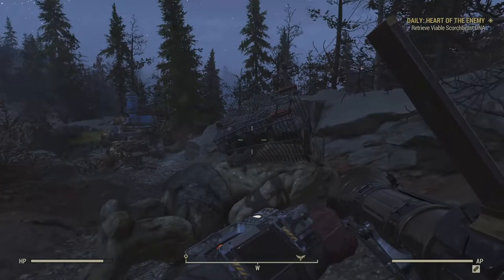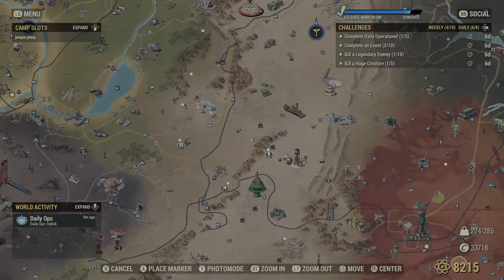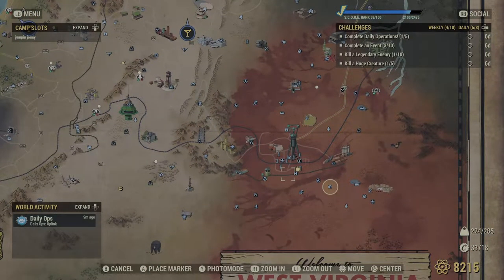You can also find a Mirelurk Queen in the X3 Quarry. Go to the bottom right of your map, northwest of Watoga, and you will find the X3 Quarry location.